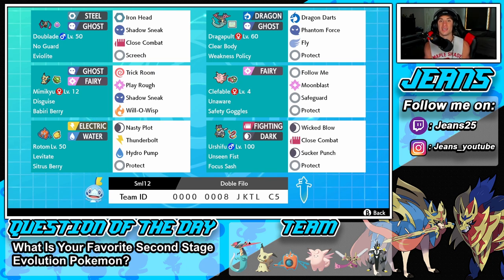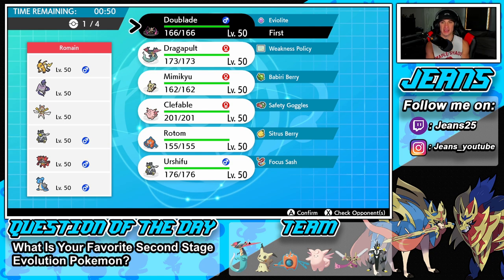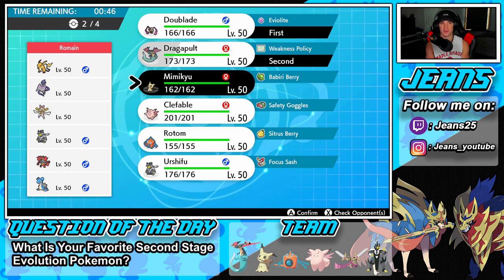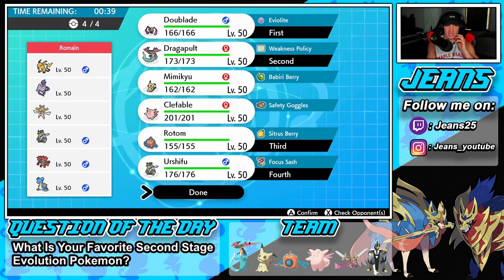First battle coming at you — going up against a Galarian Articuno team alongside Raichu, Kartana, Urshifu with Intimidate, Incineroar, and Lapras. I think I want to go with Doublade and Dragapult for the lead combo. I'll bring in Rotom and Urshifu in the back. I think he might lead Lapras, but I definitely want to try to show off this new combo. This should work decently well and we should be able to rock out from here.